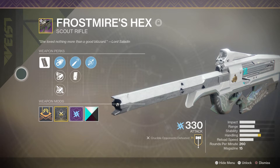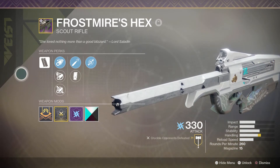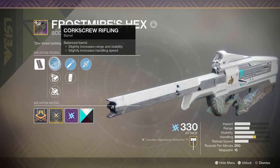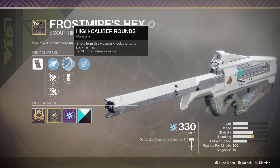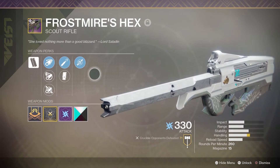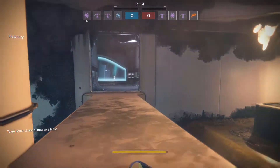As you can see here, we have the Frost Myers Hex scout rifle, the new Iron Banner one. It has full auto, of course, corkscrew rifling, arrowhead break, and fluted barrel. It also has high caliber rounds, which is what makes this gun so great, extended mag, and of course the worthless perk Dragonfly.